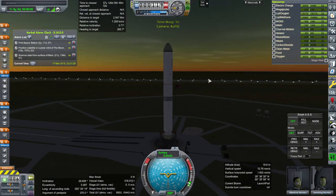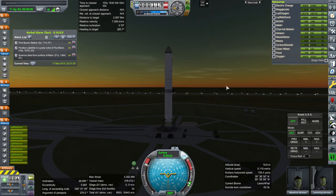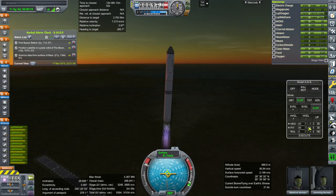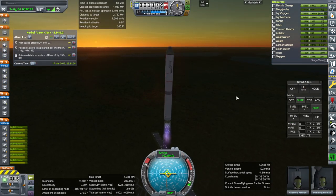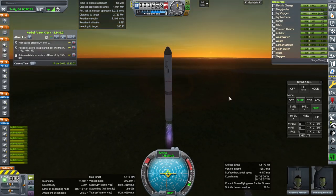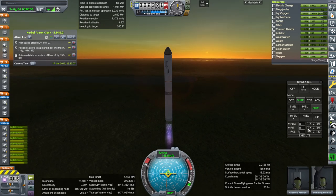I'm going to try and launch now. SAS on. Throttle up. Ignition. Seven engines seem to be go, and launch. We'll have to correct a little bit of inclination here, but that shouldn't be too bad. At least we get some sunlight. The station is behind us, so hopefully it'll be a quick rendezvous.